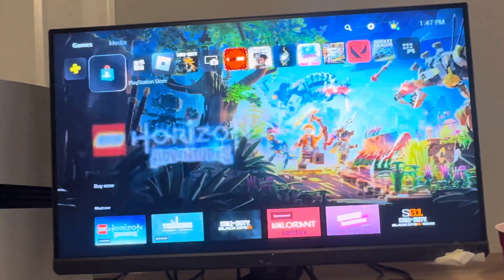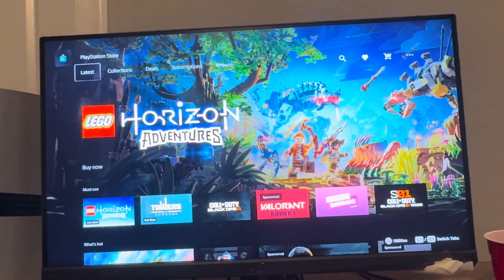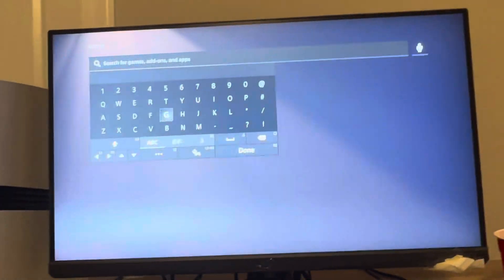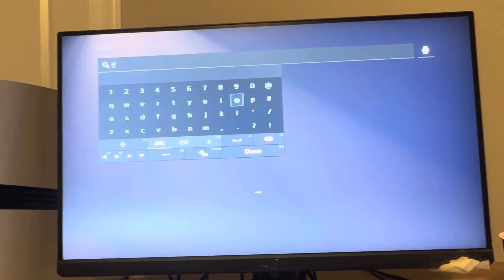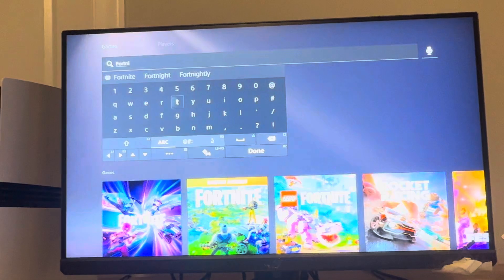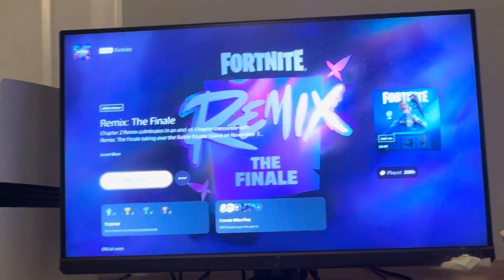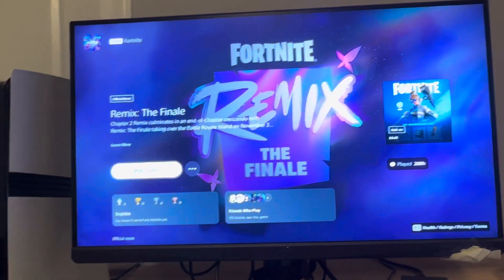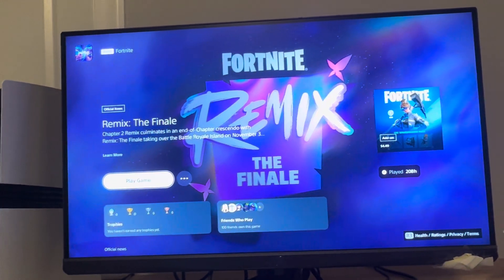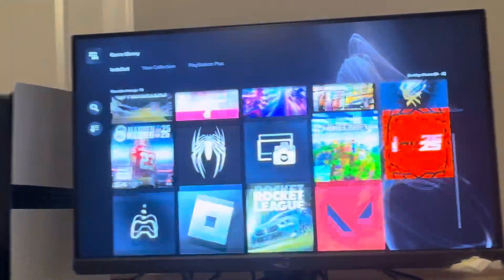If you just got the PS5 Pro, all you have to do is go to the PlayStation Store tab, then in the PlayStation Store tab go to the search bar at the top. Type in 'fort' and then search up Fortnite. You should see the Fortnite tab, and it'll either say 'Play Game' if you've already downloaded it, or you can download and install it right on this screen. It'll then pop up in your game library on your PS5 Pro.